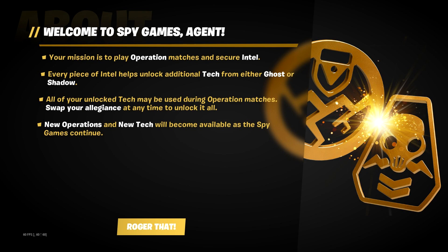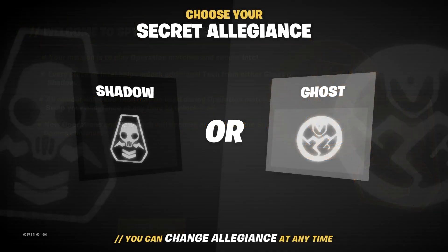All of your unlocked tech may be used during Operation Matches. Swap your allegiance at any time to unlock it all. New operations and new tech will become available as the Spy Games continue. Once you roger that, you get to choose what side you want to go on — Shadow or Ghost. Remember, you can change at any time, so you can go Shadow one game and then Ghost the other game.